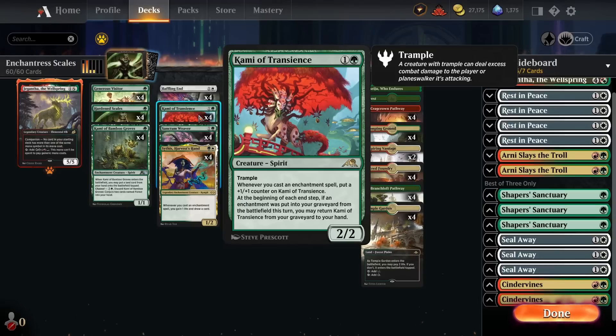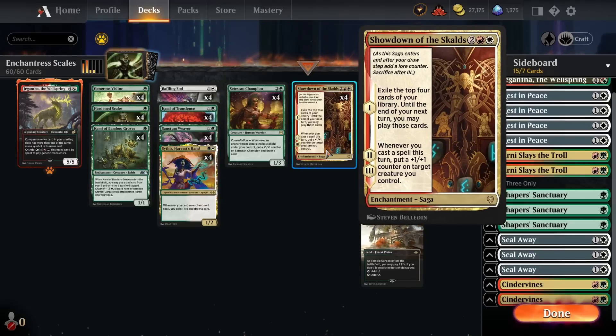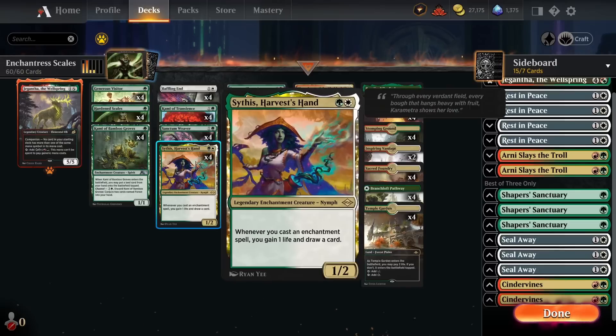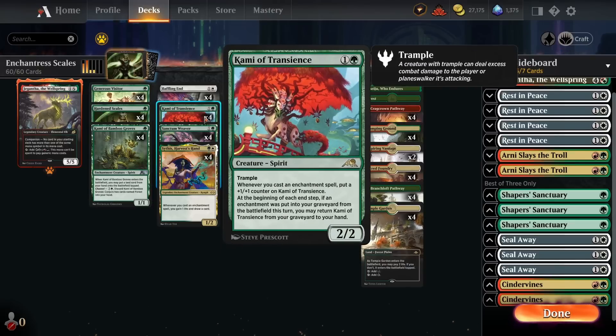The deck has very fast aggressive starts, which makes it great at pressuring control and slower decks. It also builds up a big board presence to stabilize against aggressive decks, has tons of ways to refuel for grinding long games, and has a combo element. If we have Hardened Scales or multiple copies in play and we're getting +1/+1 counters off Showdown of the Scalds or have a ton of mana off Sanctum Weaver alongside an enchantress effect, we can grow Kami of Transients to 30 or 40 power in one turn and attack for lethal out of nowhere.